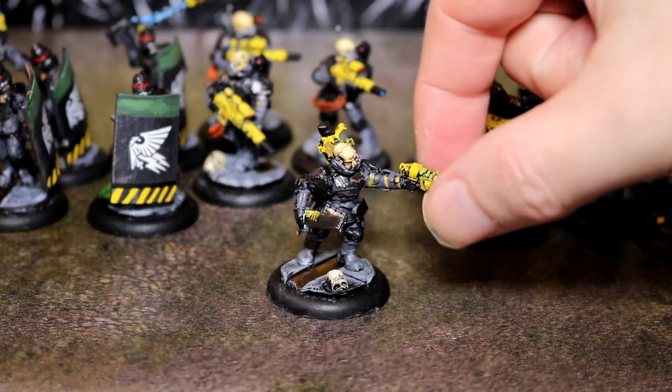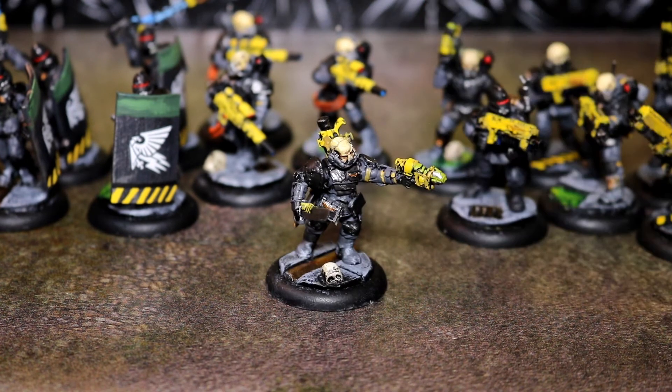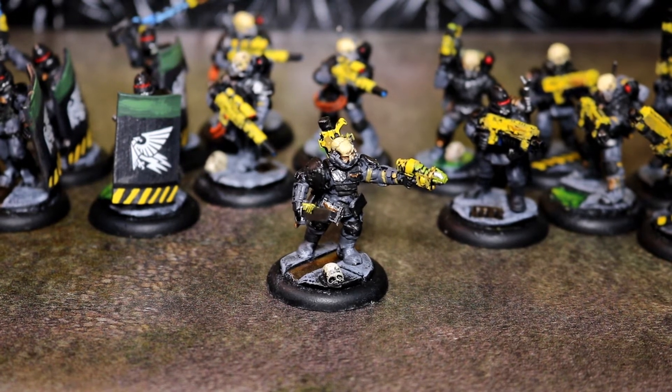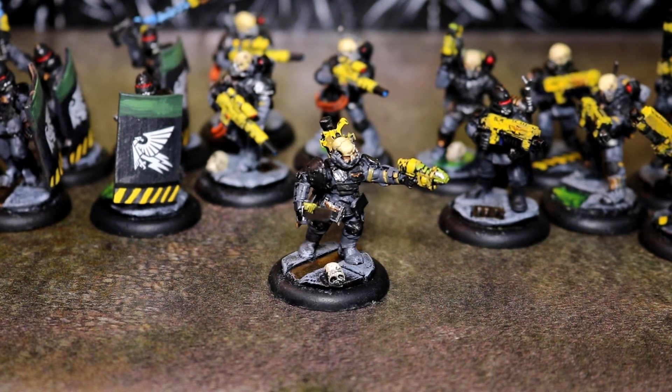Then we come to an officer. This is a standard officer that you get for the Adeptus Arbites. He's got a power sword, which is always useful. And then you have a web gun. It's really nice that they brought web guns back in - they used to have a lot of old stuff in the early days, really awesome strange weapons like Neuro Disruptors. Web guns died off after about 4th edition and they've made a comeback for 8th edition. A web gun is 12-inch range, assault 1.